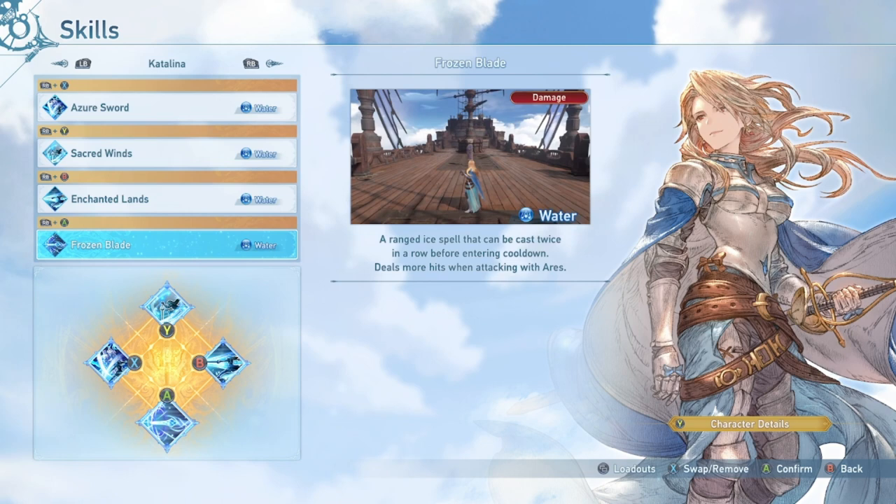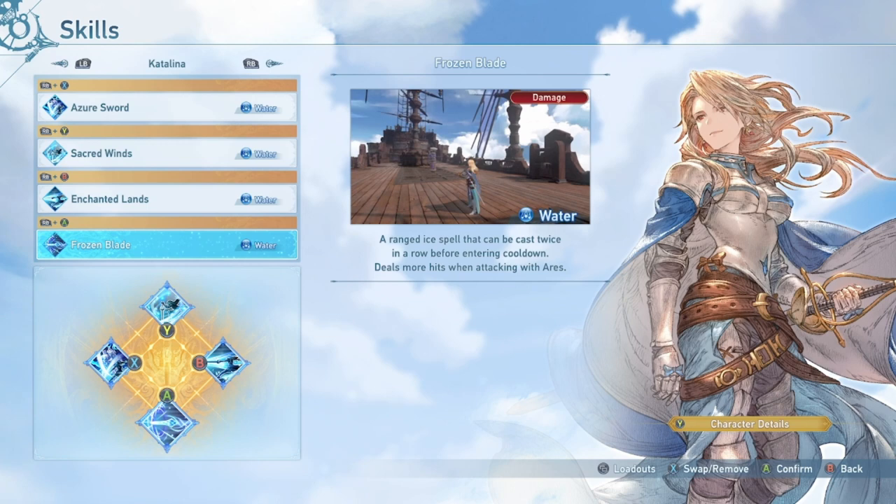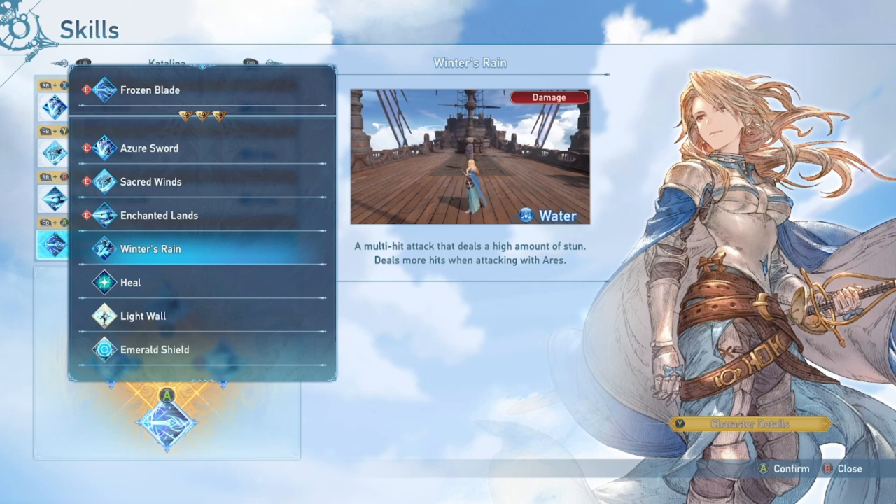Its damage output is very minimal, which makes it decent to use outside of having Ares up. It does give quite a bit of Ares gauge build if Azure Sword is on cooldown. It also has two charges, so you can cast it twice before entering cooldown. When you use it once, your cooldown will start regenerating for that first charge pretty quickly.